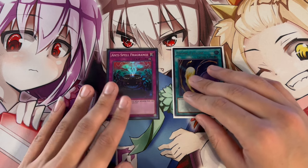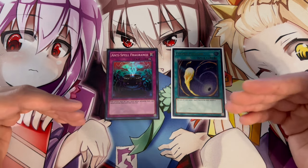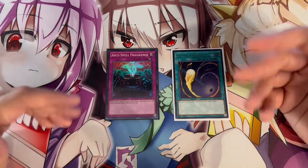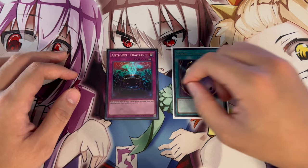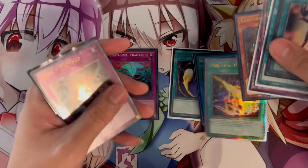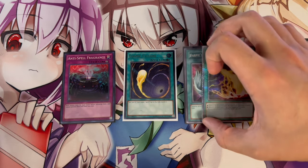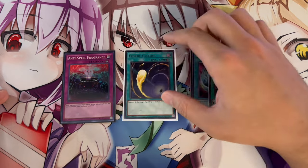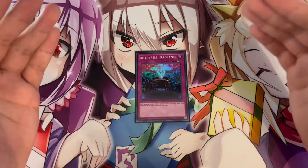Lastly, Cosmic Cyclone. Because so many people will be playing Anti-Spell, you need an answer to it. Unlike Lightning Storm or Harpy's Feather Duster, Cosmic Cyclone actually handles Anti-Spell since those other cards are spells and can't be activated under it. Cyclone is also generically solid going into Labyrinth or any back row matchup for getting rid of field spells. If you play a spell-heavy deck, Cosmic Cyclone may be your only out to Anti-Spell Fragrance, so make sure you side it.